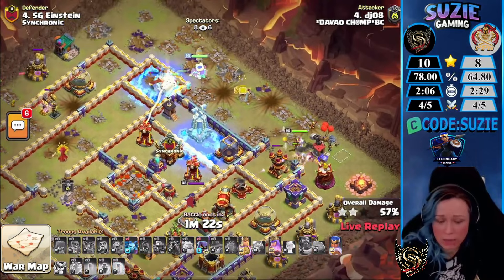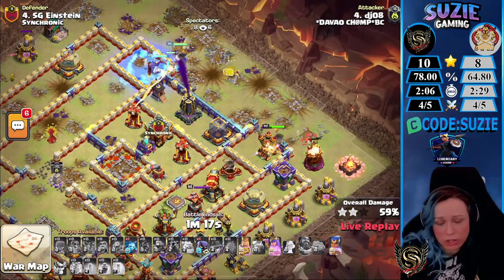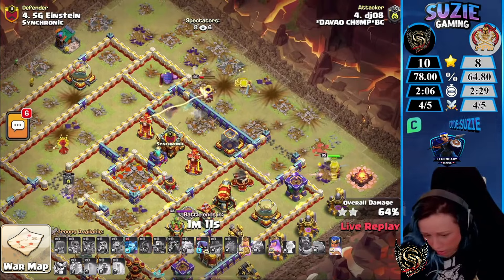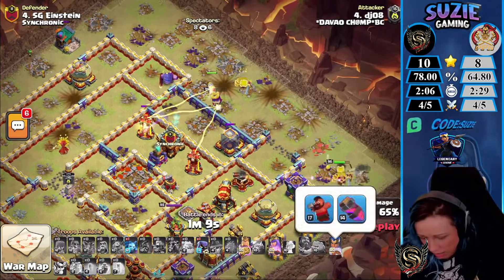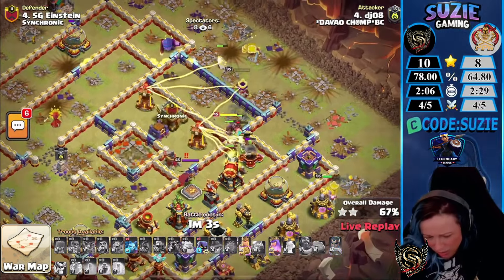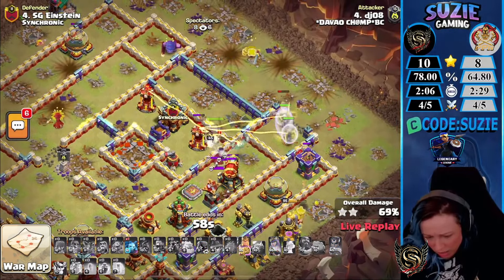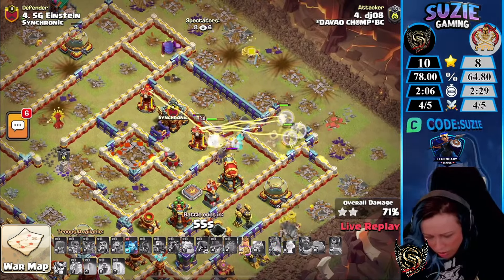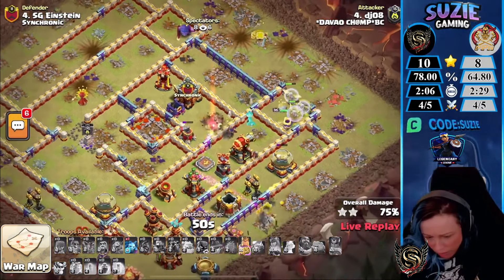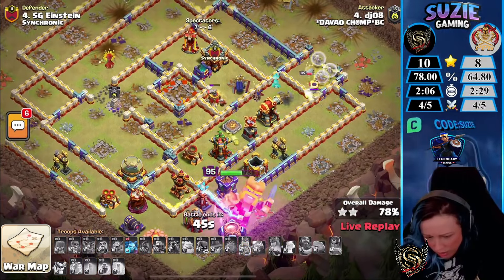He needed to snipe some of the defenses — the Hogs didn't do anything wrong, the defenses outside were closer for them than the Multi-Inferno and Monolith. The Royal Champion still has her ability — he actually has three hero abilities — so maybe he can still do it. The Invis Timer got activated. The Royal Champion is now in range of the enemy RC — she should go back for the Multis.